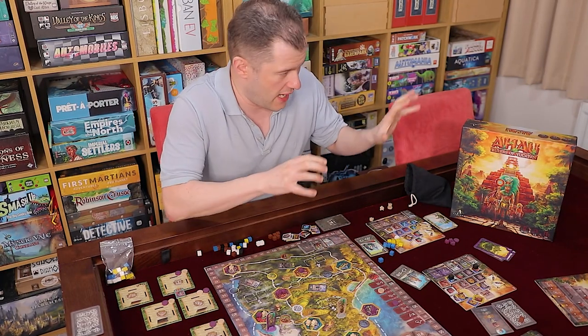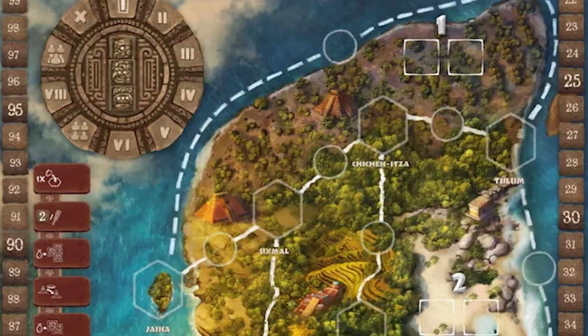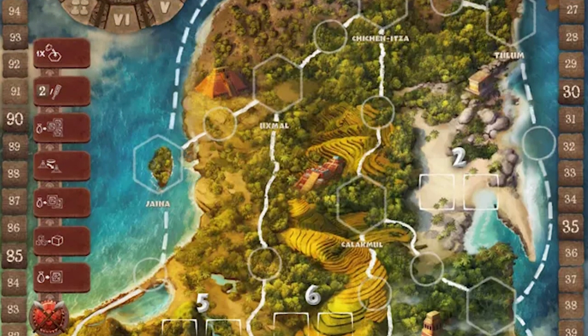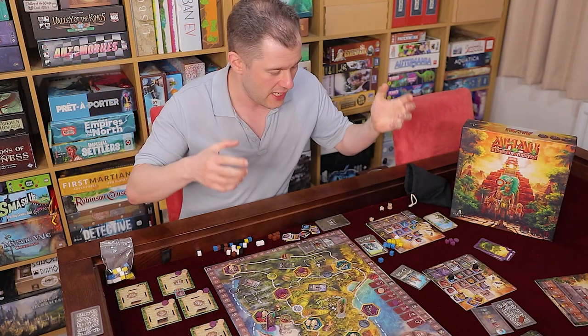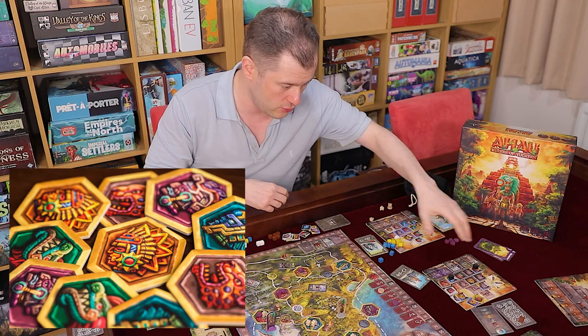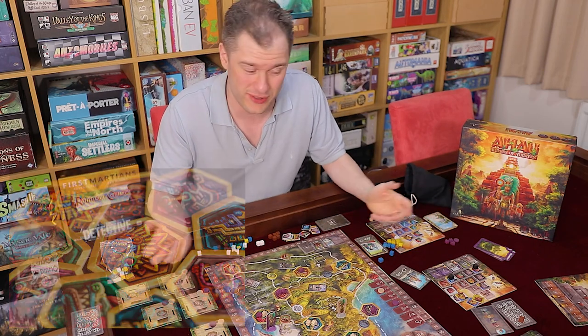To give a brief summary of the rules: in Ahau — that is how you pronounce it, the rulebook confirms — Rulers of Yucatan, you are basically vying for area control on the board while summoning various gods with special abilities to build up your pyramid full of tiles or buildings, gain the most victory points, and win.